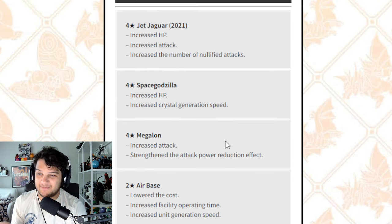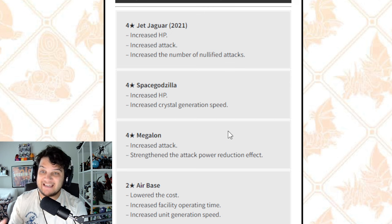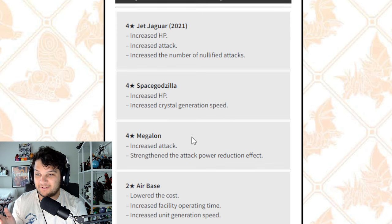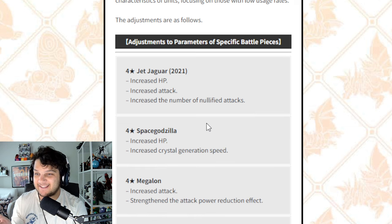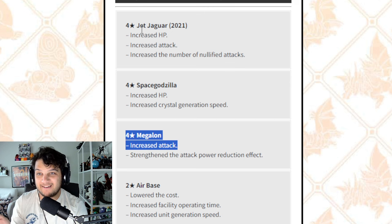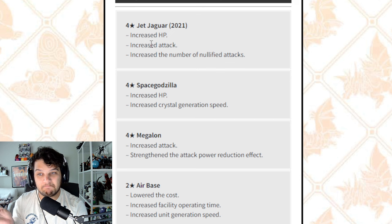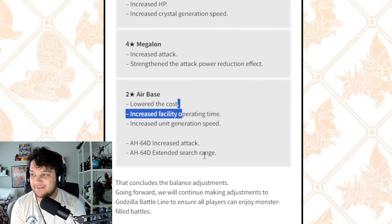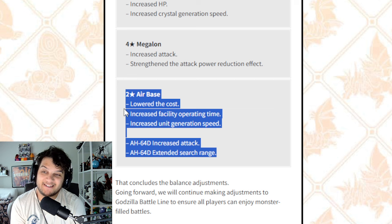With all these buffs, the most promising ones are Jet Jaguar and Space Godzilla. I'm excited to see Megalon but I don't think it'll matter much, and airbase is a pleasant surprise but probably won't matter much either. If we can parse any hints from these buffs — Toho sometimes buffs characters that are semi-related to what's coming next — Megalon and Jet Jaguar are both getting buffs. Space Godzilla's getting a buff, so maybe we get something like a little Baby Godzilla related to him. And airbase — maybe more bases? Who knows.